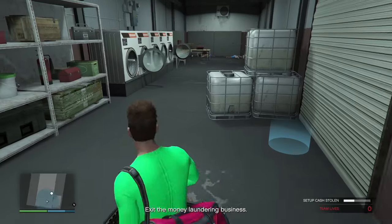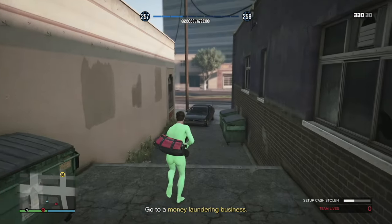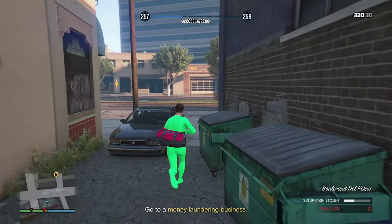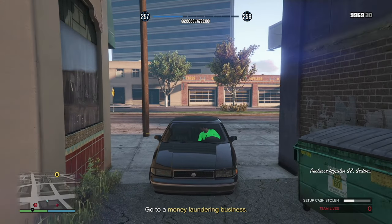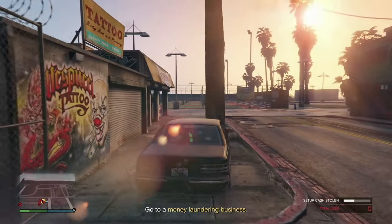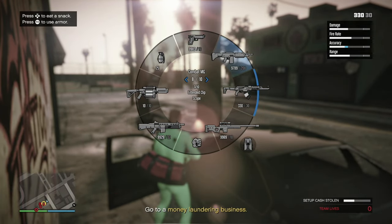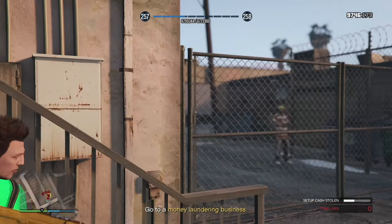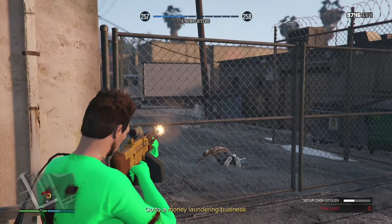Once that's done, exit the business at the blue portal, click the right arrow, pick off any other NPCs, and head to the next business. Keep your body armor and health up. We're driving over to Money Laundering Business B. Get out of your car because there are going to be a lot of NPCs. Have your best weapons ready.